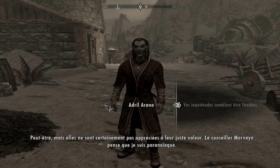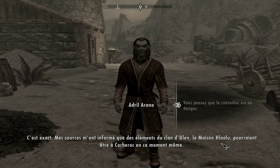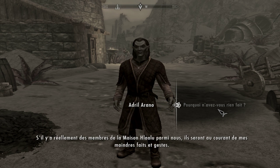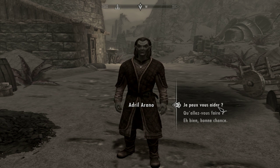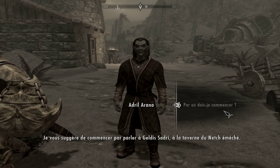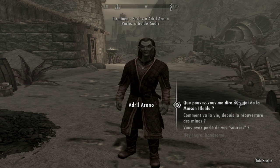Elles ne sont certainement pas appréciées à leur juste valeur. Le conseiller Morvayne pense que je suis paranoïaque. Mes sources m'ont informé que des éléments du clan du Laine, la maison l'alu, pourraient être à Korberok en ce moment même. Il est difficile d'y faire quoi que ce soit en secret car la maison l'alu parmi nous sera au courant de mes moindres faits et gestes. Et c'est là que j'interviens. Vous devez être mes yeux et mes oreilles. Fouillez Korberok pour débusquer ces traîtres. Commencez par parler à Geldis Sadri à la taverne du Nechemeche. On va aller parler à celui-là.